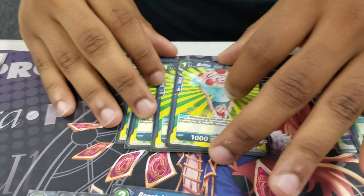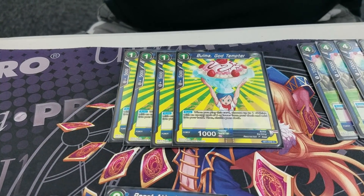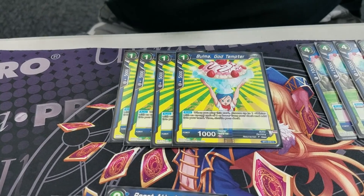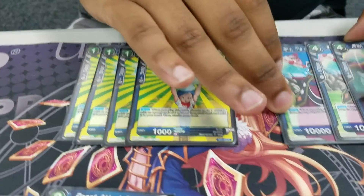So moving on to the next card, you're gonna go to Bulma the God Tempter. So I tried something new — I actually tried Objection because I want to give a shout out to Danny Hype, who said Objection's MVP. It's kind of good, but I still don't like it. But it did the job today.